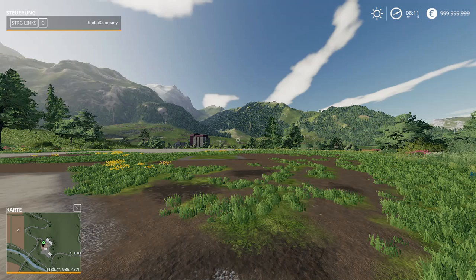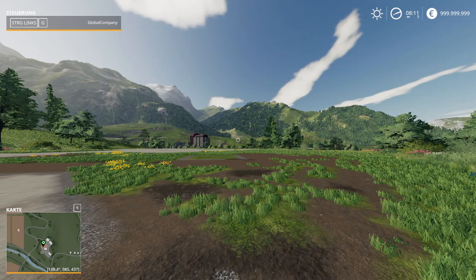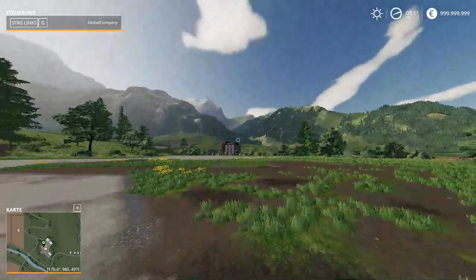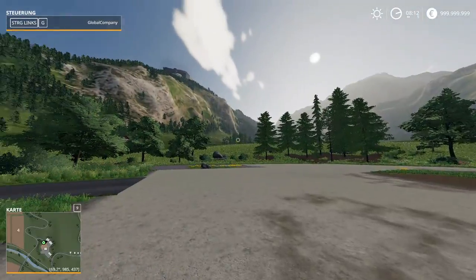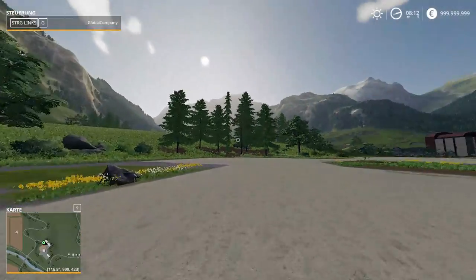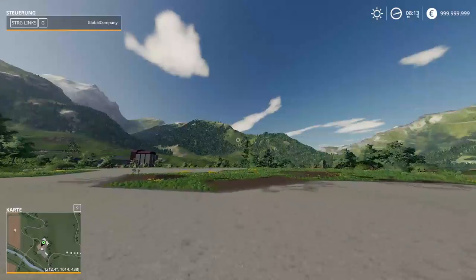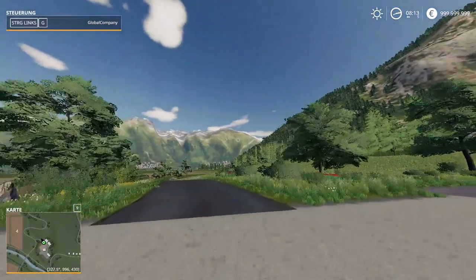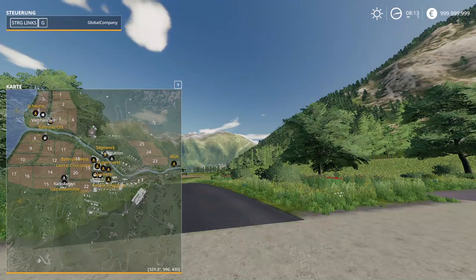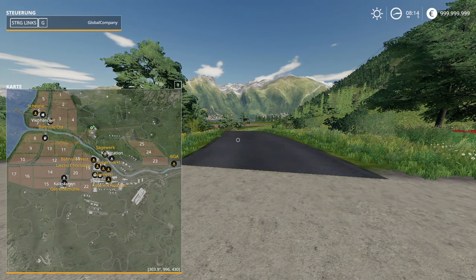Hi guys, today we are going to be reviewing the Alpine DLC and the map is going to be playing on a town called Urlengrad. I am already on the map and we are going to review it today. I just bought it today, it cost me 19.99 over at Giants and this is version 1.1.000.